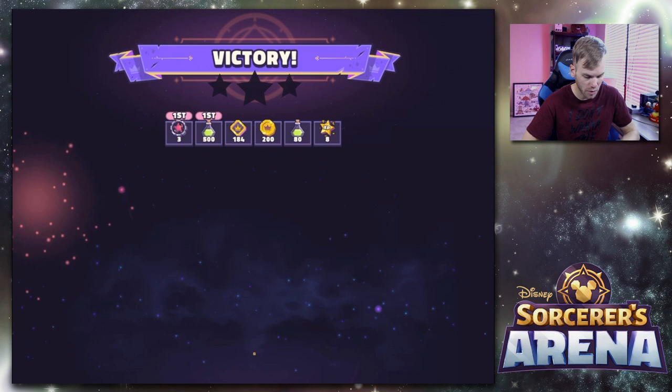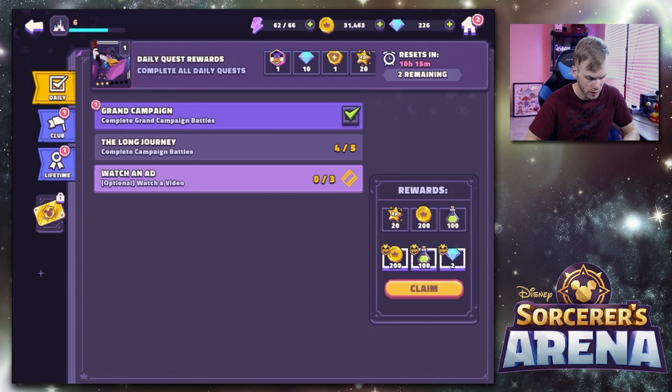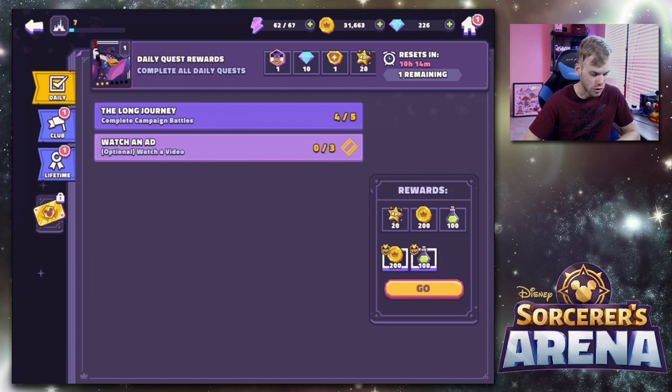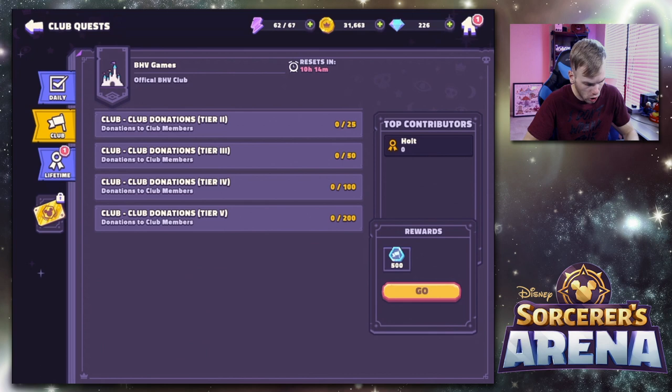We finished more daily quests — let's claim this one. You can watch an ad and earn more. We're level seven now and our max grant energy is now 67.